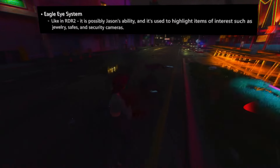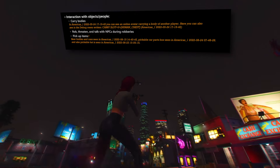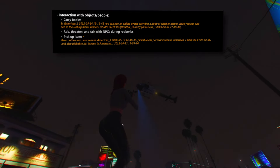A noteworthy addition is the implementation of buddy communication, embodied in the buddy comms and buddy ping system. Although specific details remain undisclosed, it is plausible these features will facilitate coordinated actions between the two main characters, Jason and Lucia. The intriguing Eagle Eye system, seemingly exclusive to Jason, allows for a form of wall-penetrating vision, though its applicability to Lucia remains uncertain. Players will also find a broader range of interactions, such as the capacity to carry bodies, engage in robberies, issue threats, and converse with NPCs during heists.